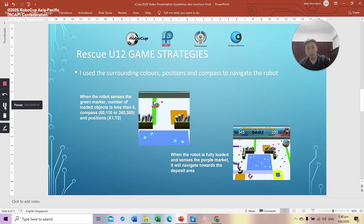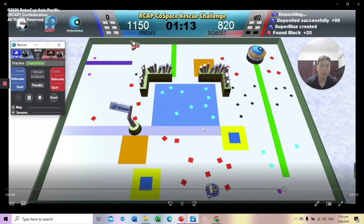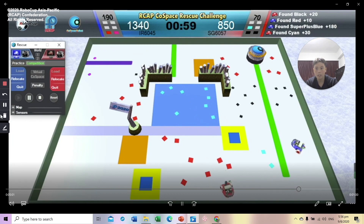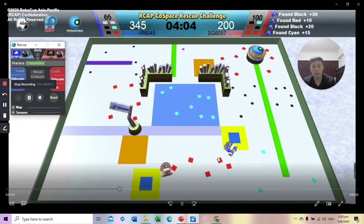My first strategy was to use the surrounding colours to navigate my robot around the map. I used conditions so that in this area over here, when it is detecting green and loaded objects is less than 3, it would turn into the double point area and collect blue objects. I also made it so that when it detects the colour purple in this area and loaded objects is full, it would turn into the deposit area.